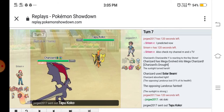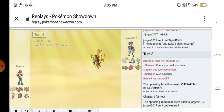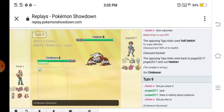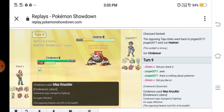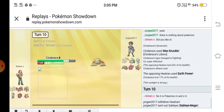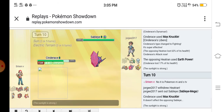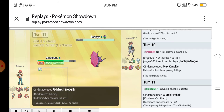We're at a good lead. He sent out his Chansey and it used Softboiled — one-hit KO'd my Charizard though. He sent out his Heatran and I sent out my Cinderace. I Gigantamaxed Cinderace and used Max Knuckle, but it was very bulky. He used Earth Power. He then predicted my Max Knuckle and sent out his Sableye, but I used G-Max Fire Ball and KO'd the Sableye.